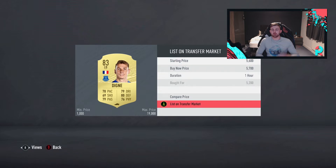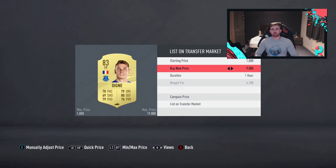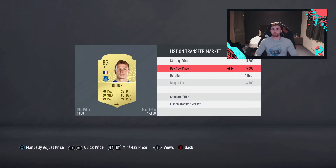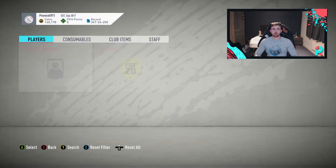Selling for 5,700 — there we go. And now we've got a brilliant snipe: 4,100 coins — that is ridiculous! I told you guys Digney is just something special. He makes the best player to snipe in the game. I absolutely love sniping him because you always get a good profit. That one there is at least a good thousand coins profit.